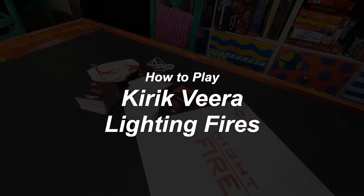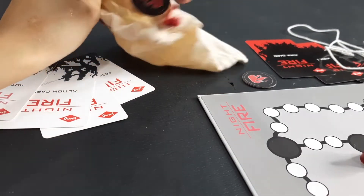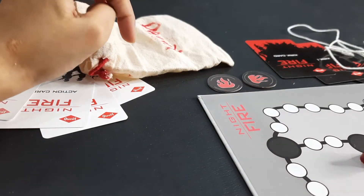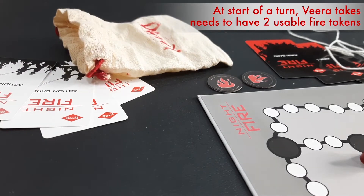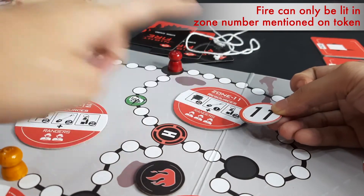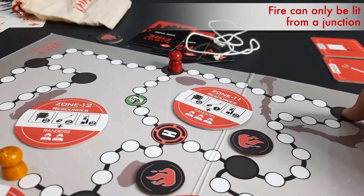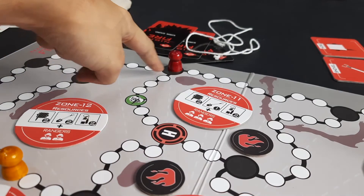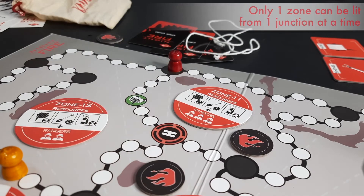Now let's see how Kirak Veera can light fire. At the start of Veera's turn, if this player doesn't have two fire tokens, they have to take one fire token from the bag — so at the start of a turn there will always be two usable fire tokens. Fire can only be lit in the zone number mentioned on the fire token, and it has to be lit from a normal junction or a helicopter junction. Also remember, only one zone can be lit from one junction at a time.